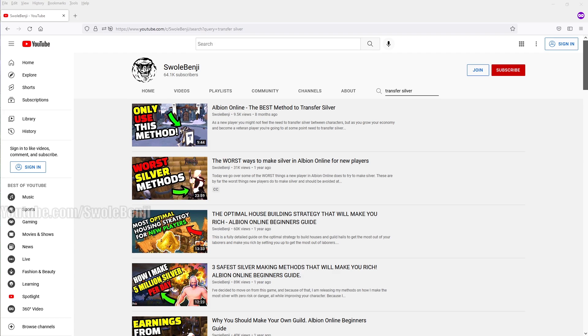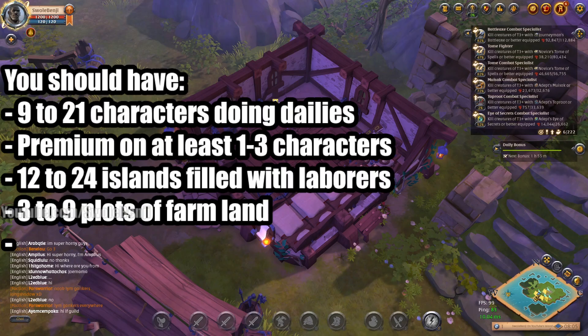With all those alt characters, you may wonder how to transfer silver. You should wait until you have a guild island to transfer, because that's the most secure, fastest, and easiest method across both characters and accounts. Search 'transfer silver' on my channel for the video 'Albion Online: The Best Method to Transfer Silver.' This is completely allowed — Albion Online permits multiple characters and accounts, but not playing multiple characters simultaneously outside blue or safe zones.